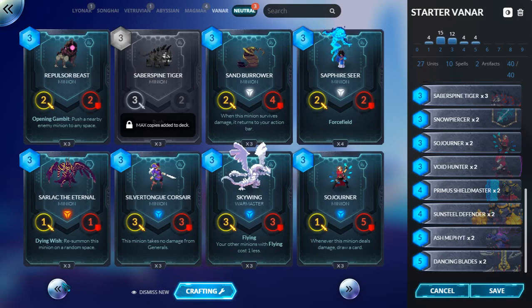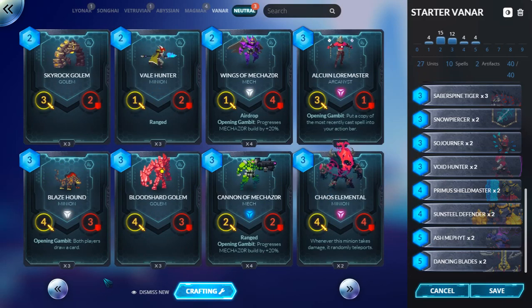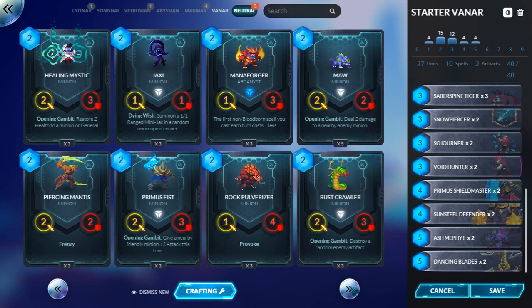Sky Wing — when this minion survives damage, it returns to your action bar. Back to the office. I mean, technically that's a constant threat that deals 2 damage every time. Not that good, though.